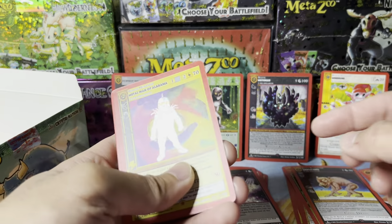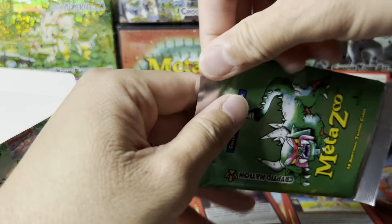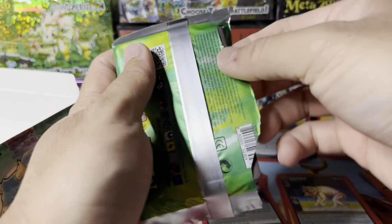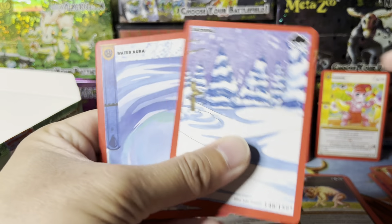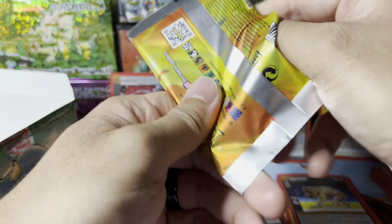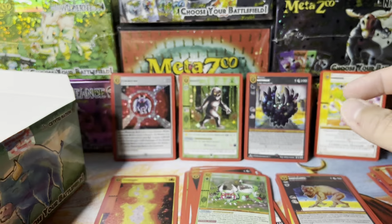Metal Man of Alabama — wait, wait, wait — did we get a dupe? Got the dupe reverse hollow. I'm curious about the value. This first edition box is a $100 opening — this is kind of up there, and I'm probably gonna feel the burn later since MetaZoo isn't showing any signs of life. But it's just part of the pack-cracking addiction. I did the second edition, and now I want to see what my luck can get me.